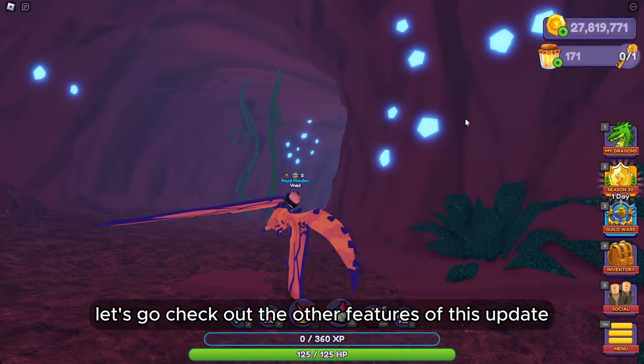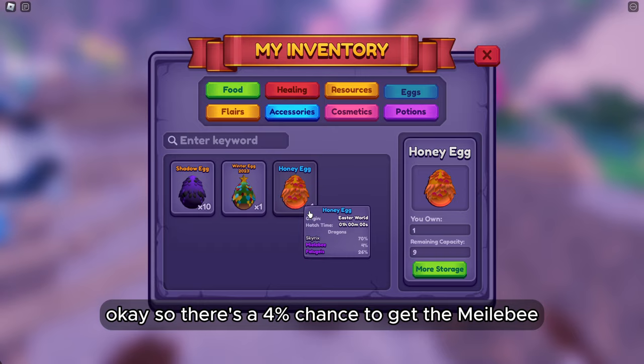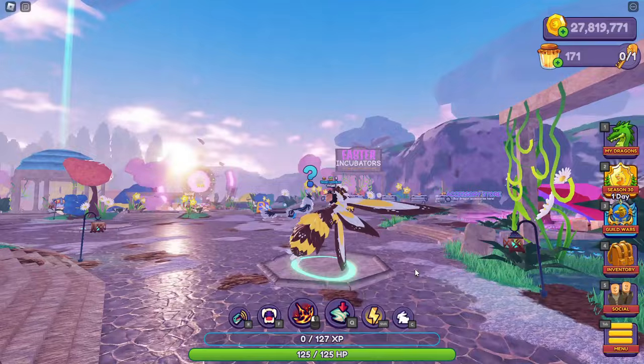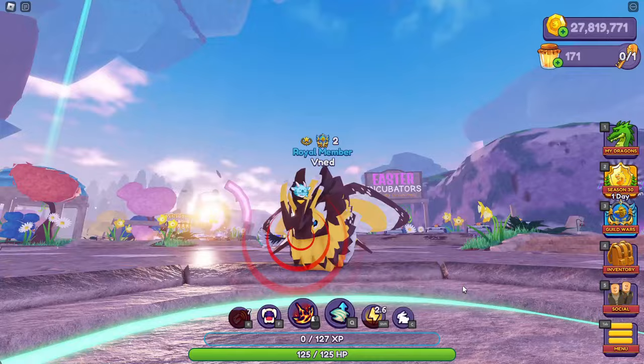Let's go check out the other features of this update. With the egg, let's check out the percentages of getting the new stuff. So there's a 4% chance to get the Melee Bee — that's the new bee dragon they added into the game for 2024. This is what it looks like. It's almost like a Vmip but the bee version. Vmip is a wasp, this is a bee. Pretty cool.